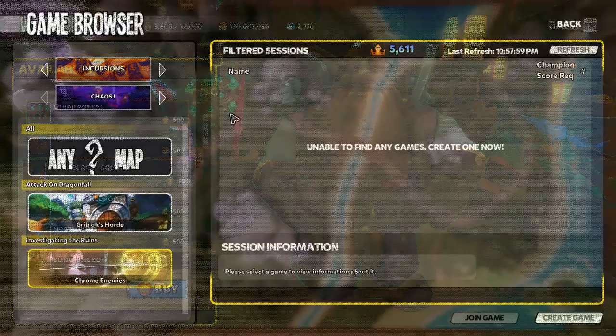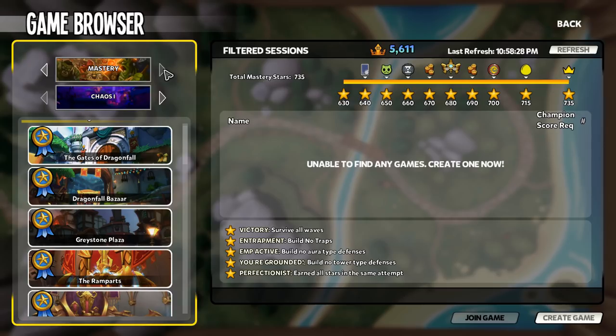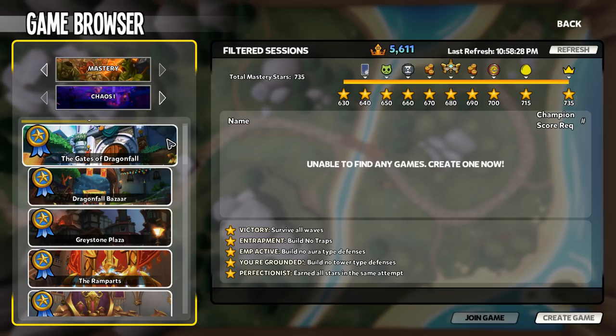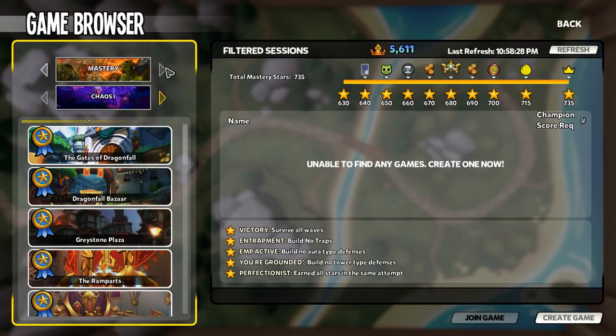Last but not least is Mastery Mode. Mastery Mode is without a doubt the toughest game mode in DD2. It requires a good understanding of all your heroes and defenses, ideally with multiple additional heroes unlocked beyond the original four, and a full selection of all shards available from campaign through Chaos 7. Although you might want to jump into Mastery right away, it will be much less painful if you wait until you have completely finished all Chaos 7 content and pushed as far as you want in Onslaught.